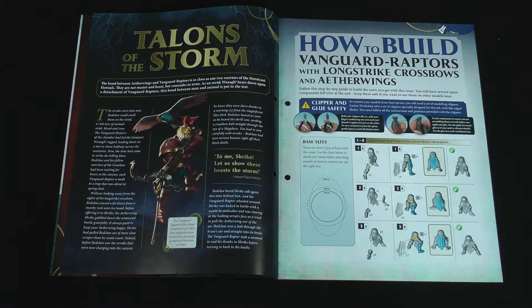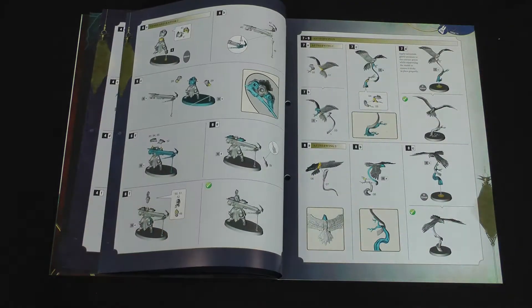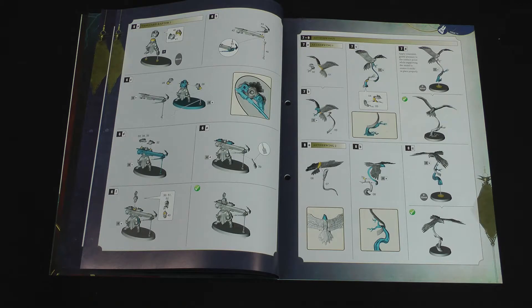We're straight on to our build instructions. There's a bit about base sizes because this issue comes with three different base sizes for the different kinds of models. The kit comes with the options to build Vanguard Raptors with the Hurricane crossbows, but it only comes with the bases for the Longstrike crossbows. The Raptor Prime stands on a 40mm round base, while the other two with the crossbows have the 60mm oval bases. The Aether Wings go on the 32mm round bases, so make sure you don't mix those up. Be a little careful with the stand for the Longstrike crossbows so they don't look wonky when attaching the arms, but otherwise it's fairly straightforward to put together.